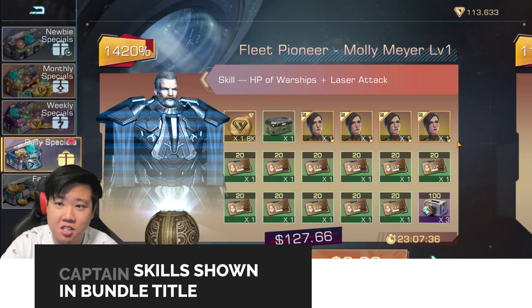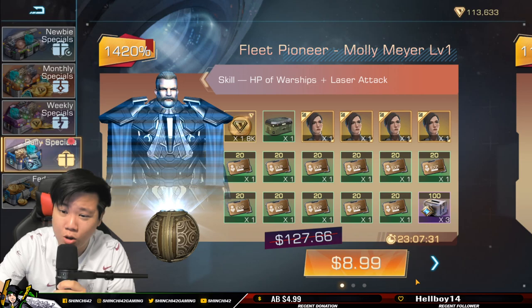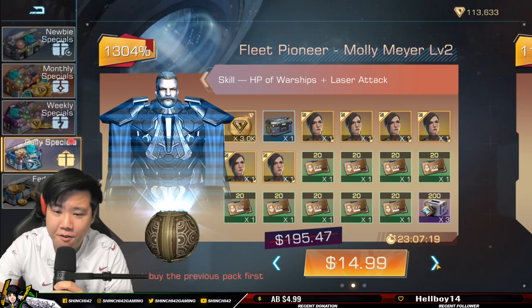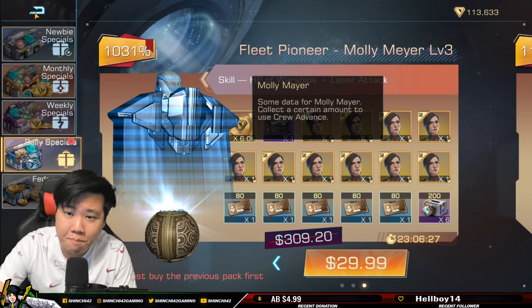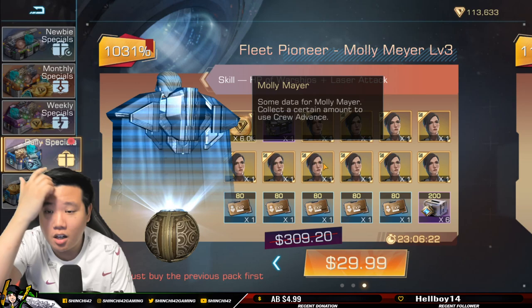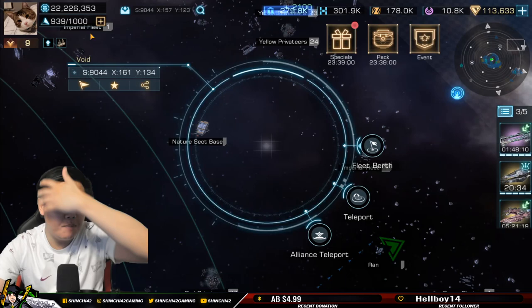I'm going to purchase Molly Mayor in this video and then we're going to determine if she's worth purchasing for you. The bundle costs about $9, $15, and $30, so this is about $54 total. Is it worth the money if you're trying to get ahead in Infinite Galaxy?